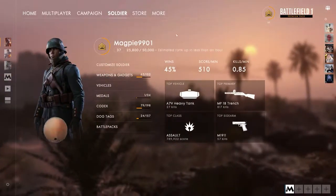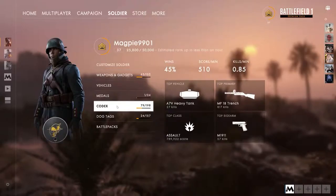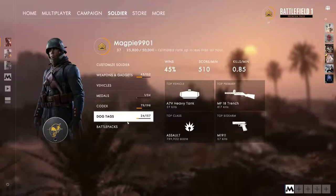Once you're on the home screen and you want to customize your soldier, simply go to 'Soldier.' This gives you a little screen with all your main stats — how many medals you've got, codex books you've taken, dog tags, etc. Now the term 'customize your soldier' is a little bit misleading, because you can't actually customize how your soldier looks. It's just a representation on screen; depending on what side you play will determine what your soldier actually looks like.